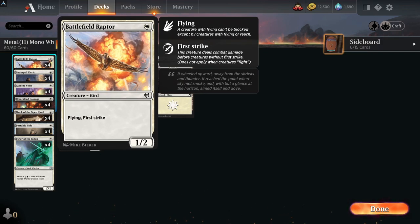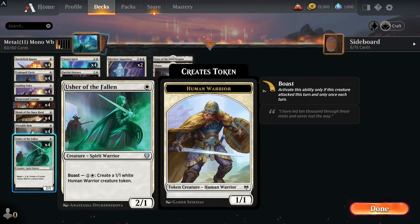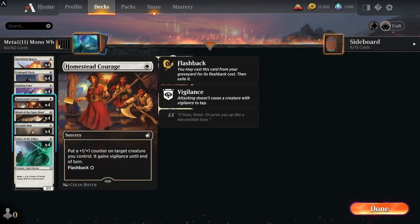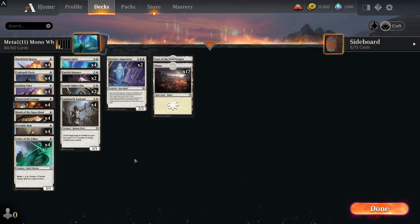It runs 28 creatures because you want to be playing double spells. You've got creatures like the Raptor, the Cleric, and the Monk. You've also got Usher of the Fallen, which can create 1/1 tokens with its boast effect and is above rate at 2/1 for one mana. There are pump abilities, counters, and Guiding Voice to learn lessons from your sideboard. The full deck list will be in the description with links for you to check out.